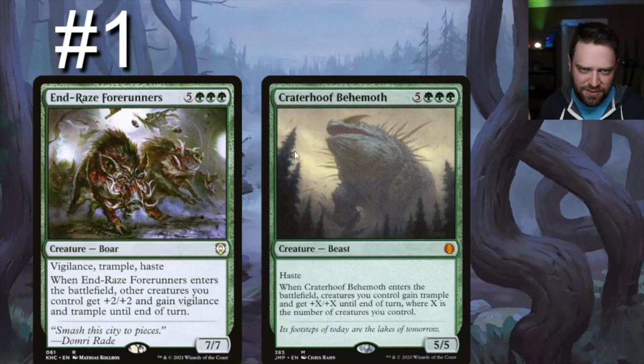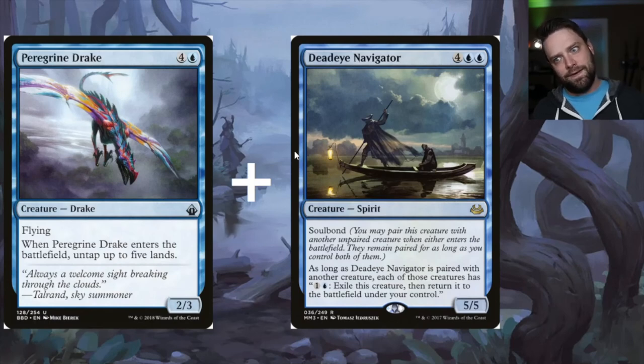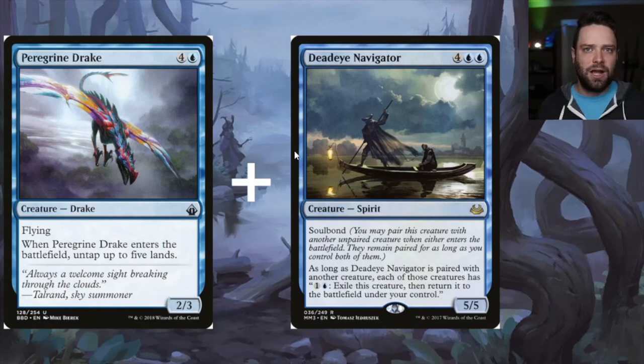Let's talk about the infinite combo of the day — Peregrine Drake and Deadeye Navigator. This is a very common commander combo. Peregrine Drake is a one blue, four generic 2/3 flying drake: whenever it enters the battlefield, untap five lands. Deadeye Navigator is a six-drop 5/5 spirit with soul bond — you may pair it with another unpaired creature when either enters the battlefield, and they remain paired as long as you control both.